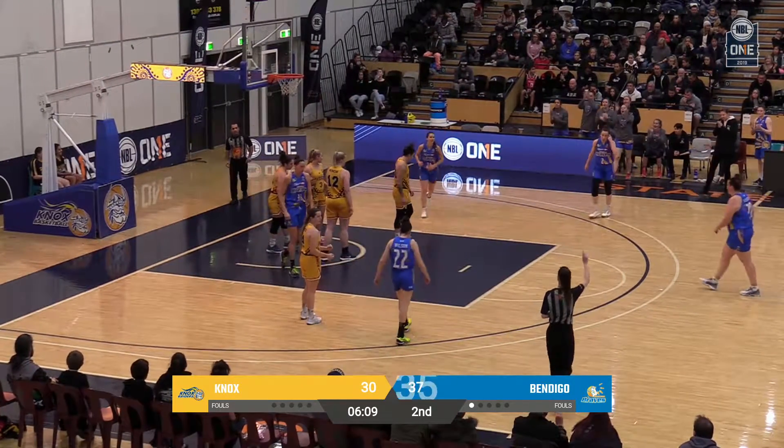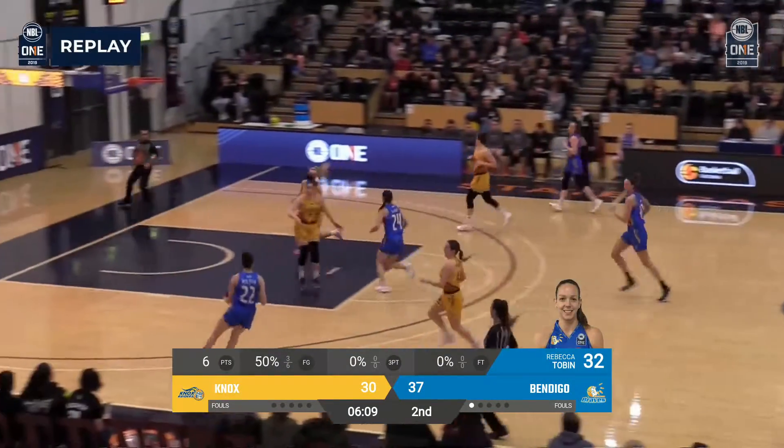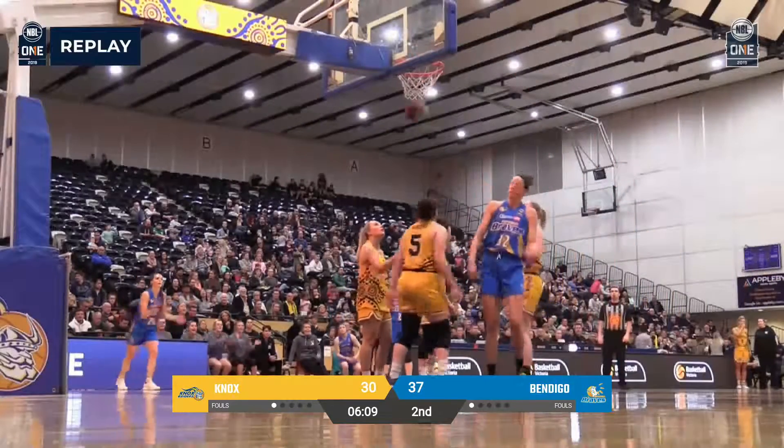Got the small and one — Beckett Tobin over the top of Elias Adamaggio. Bendigo by seven. You see the experience of the Braves there in transition with an advantage as Tobin gets the layup going the other way.